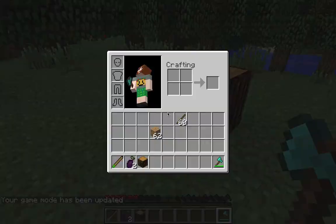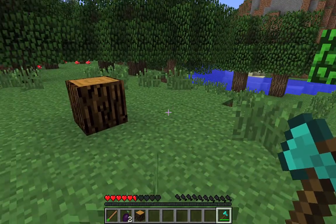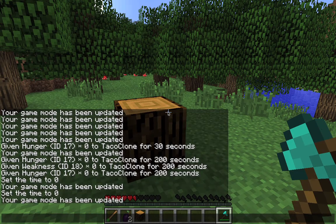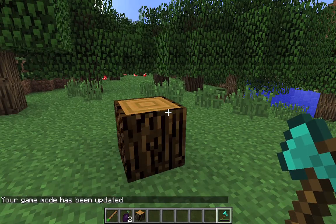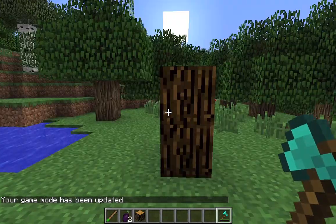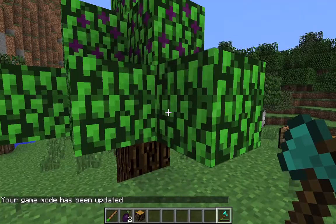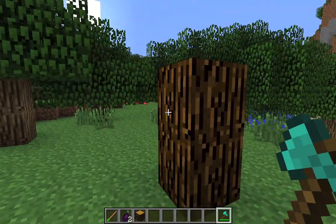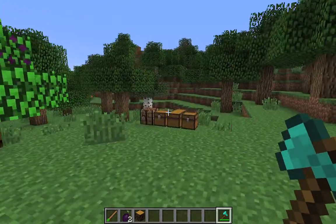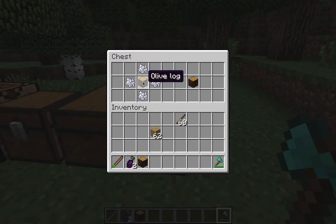When you cut the tree, you get an olive log and you need a fertilized olive log for it to regrow. So instead of using saplings from their leaves, it uses a fertilized log — and you do that just by putting bone meal around an olive log and it gives you a fertilized log.